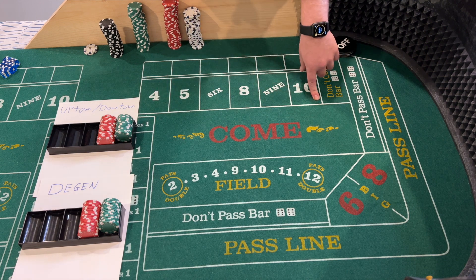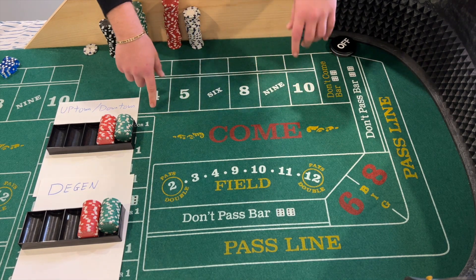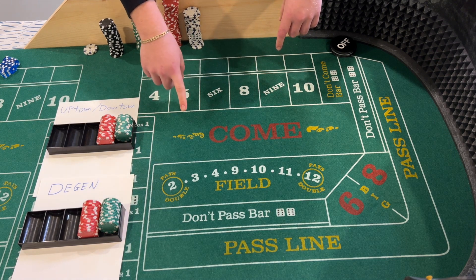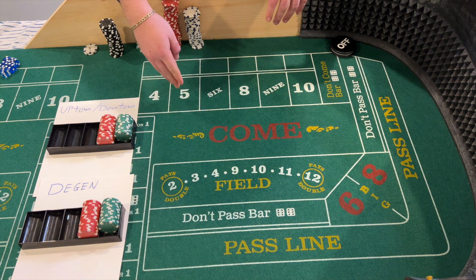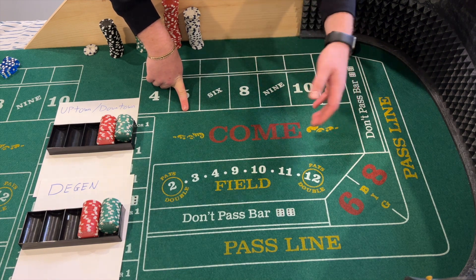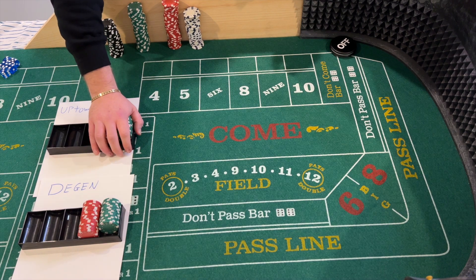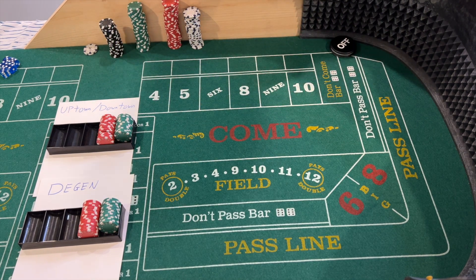For the Degen Triple Threat, it was made for a $15 table — I'm going to leave it at those levels even though this is a $10 table for the challenge. You go $118 across: $15 on the 4 and 10, $20 on the 5 and 9, $24 on the 6 and 8. You're looking for three hits. After that third hit, you regress down to $66 inside — $15 on the 5 and 9, $18 on the 6 and 8. After that I'm going to do a half press. So if a 5 hits at $15, it pays $21 — I'll take that up to $25 on the 5, same with the 9.